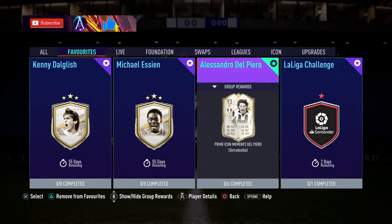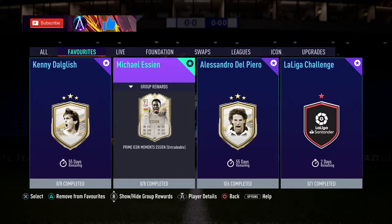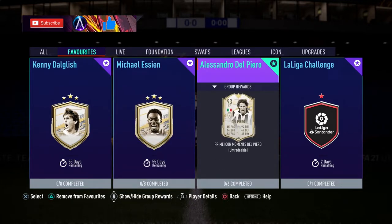What's going on guys, here we go - the final one of the latest Moment set of icons. We've got Del Piero in this one, coming in at around 700k. I will explain how that will get cheaper over the coming months. Also, if you need Essien and Dal Galiche, check them out on the channel - they are already up. Subscribe while you're there and you'll never want to miss a cheap SBC solution.